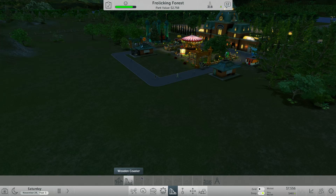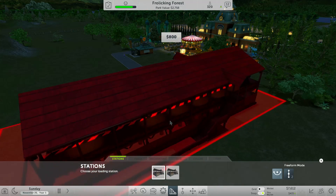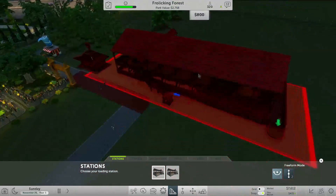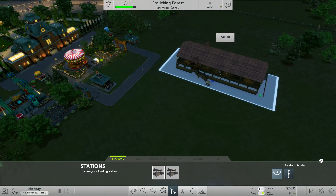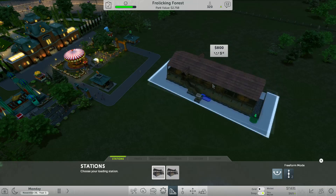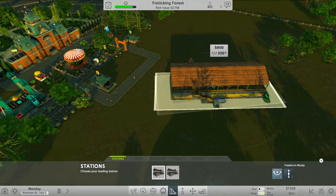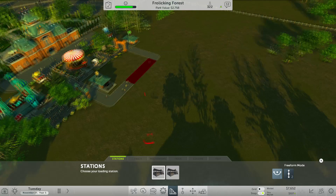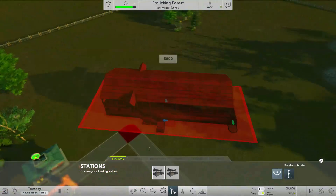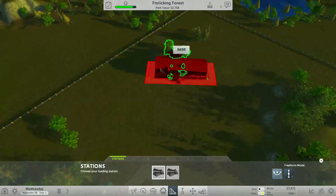Right now we only have a hyper coaster, wooden coaster, spinning coaster, and that's it. You do have to unlock stuff as you go along in campaign mode, which is kind of neat. As for this first roller coaster, the coaster stations are massive, so they take up a lot of your park and you've got to keep that in mind. I'm thinking of putting it diagonally here, possibly, and just taking up this area of the park over here.